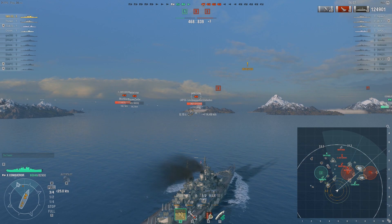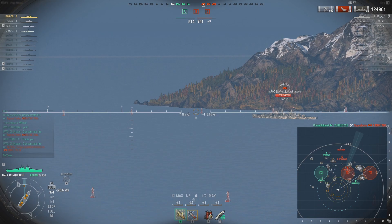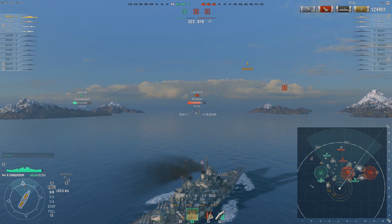The enemy Montana is bow-on to my position, so I switch to HE just in case — you can't angle against HE. The friendly takes him out. Unfortunately I have HE loaded against a broadside Minotaur and I'm going, damn it! Switch back to AP. The HE fires at the target and misses him completely — just a little bit of incapacitation, superficial at that point.